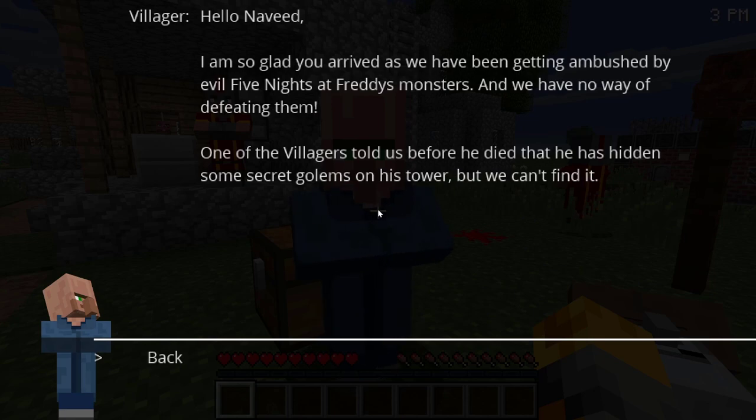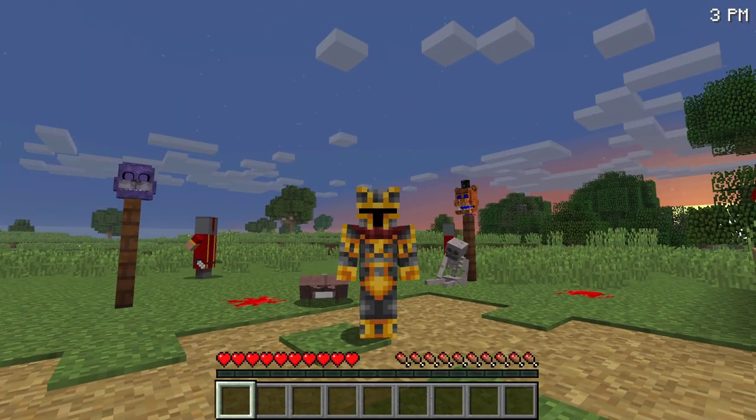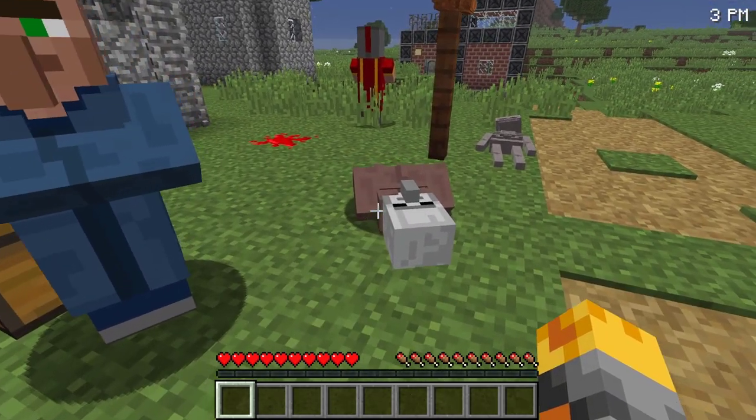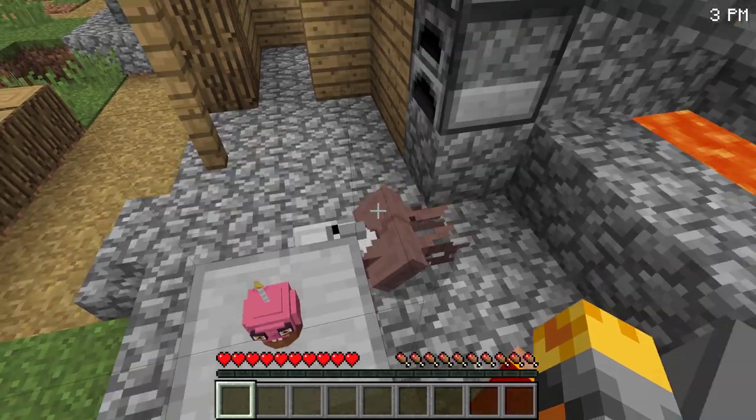Hello! The villager says they've been getting ambushed by evil Five Nights at Freddy's monsters with no way of defeating them. One villager, before he died, hid some secret golems on his tower but they can't find them. Maybe we can bring back all the poor dead villagers — there are so many of them.